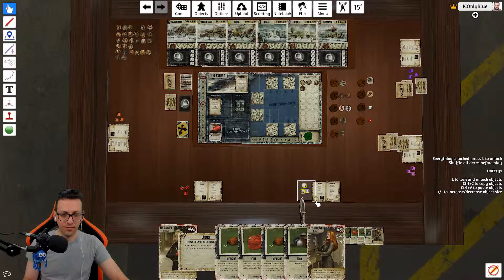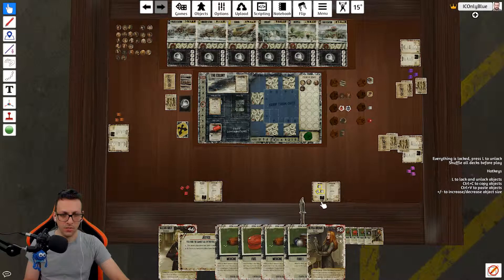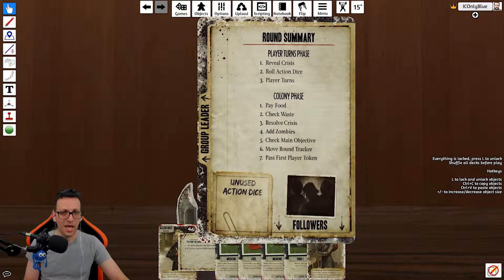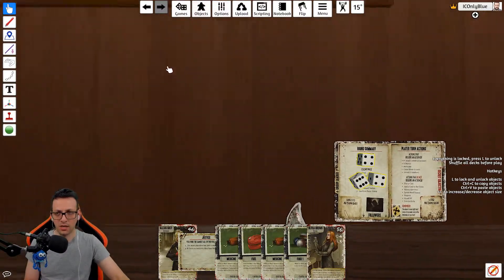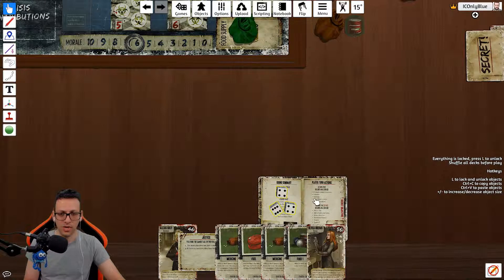When the game begins, the first player gets their dice and everyone rolls at the same time — placing them in the unused pile to track what's available. If you get confused about what to do, there is a colony phase card that explains the colony phase, and a player turns actions card that tells you what you can do with a die or without one. With an action die you can: attack a zombie, search, barricade, clean the waste, or attract zombies. Without a die, you can add a card to the crisis, spread a food token, request cards, and more.